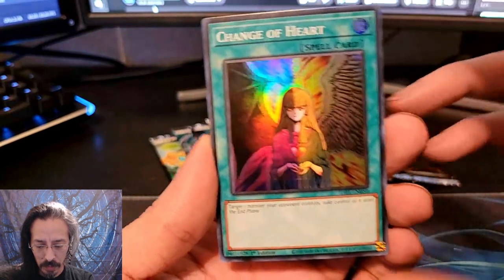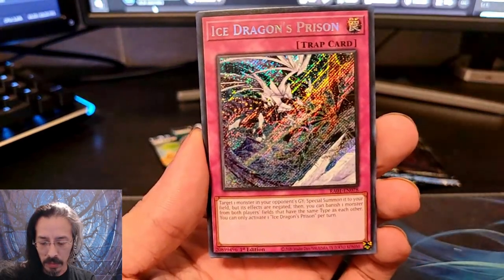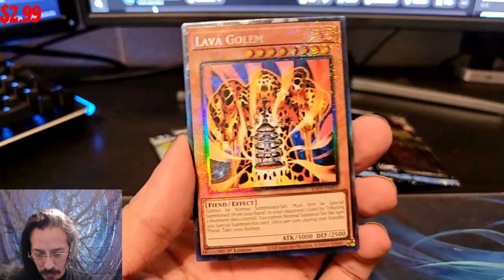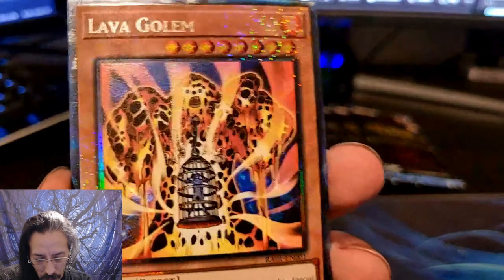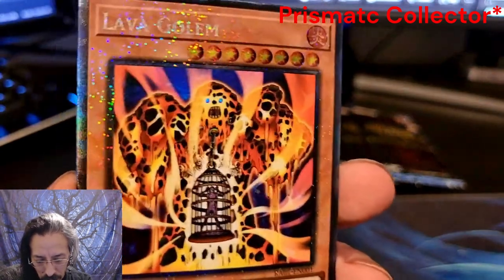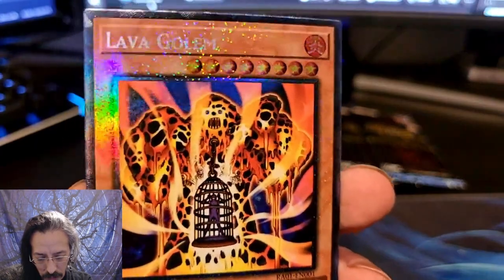One of my favorites — Change of Heart. Ice Dragon's Prison. Looks like we have a Prismatic Collector's Rare Lava Golem, another one that has beautiful texturing and foiling. The Prismatic Ultimate Rare actually has these beautiful little rainbow flecks in it. Super pretty.